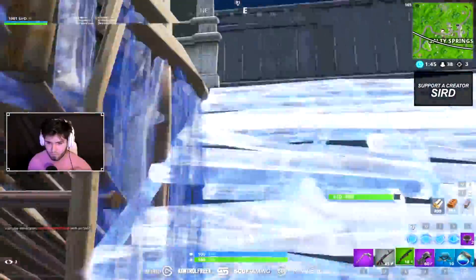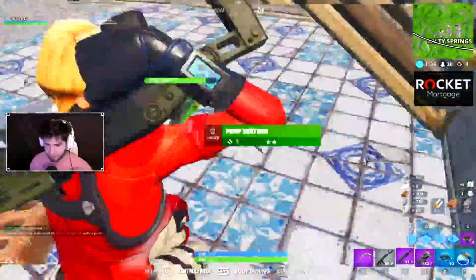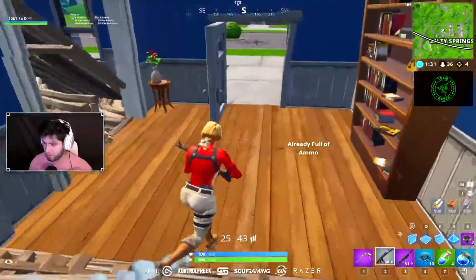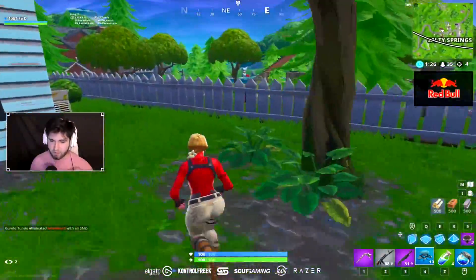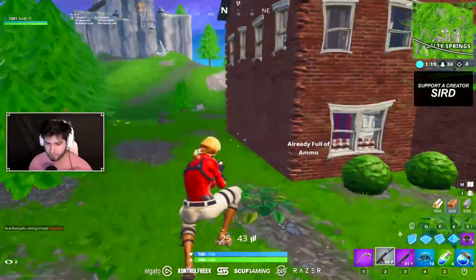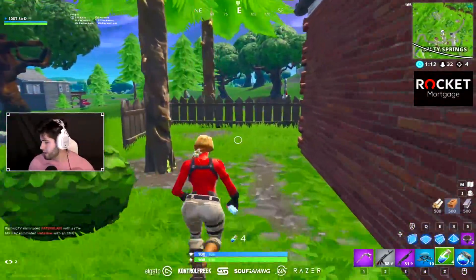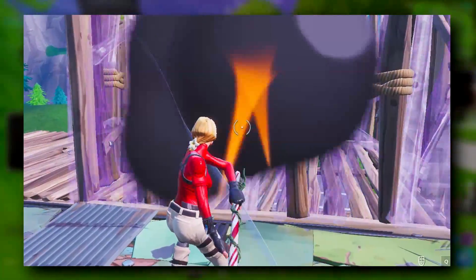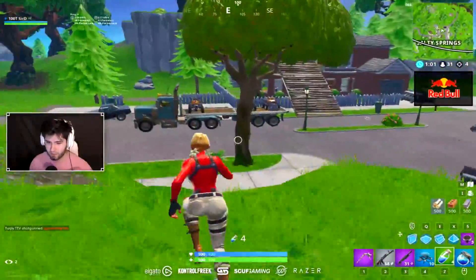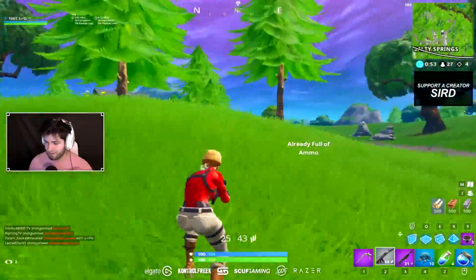Another bug involves attempting to get a wall replace on someone's wall. When you're going for the replace, especially using the same material as the other person, you look for the edit symbol — the edit prompt essentially signals that it's your wall, because if it's not your wall the edit cue won't pop up at all. There's a long-standing issue where the edit symbol pops up for just a split second, a few frames, which wasn't a big deal since you couldn't get an edit off in time. But now recently the edit symbol pops up for a solid second, you think it's your wall, you go for the edit, end up shooting a blank shotgun at the wall since it's not yours, and the opponent gets a free pump on you while you're out in the open.